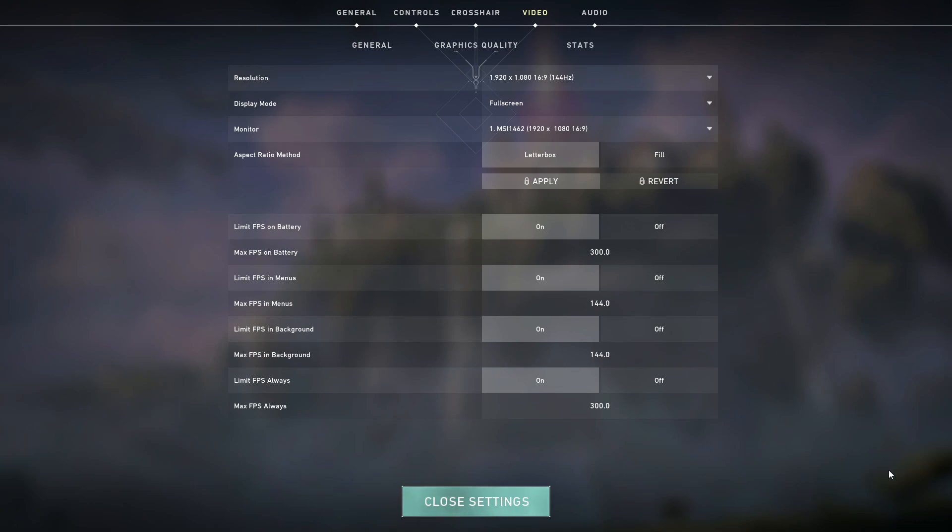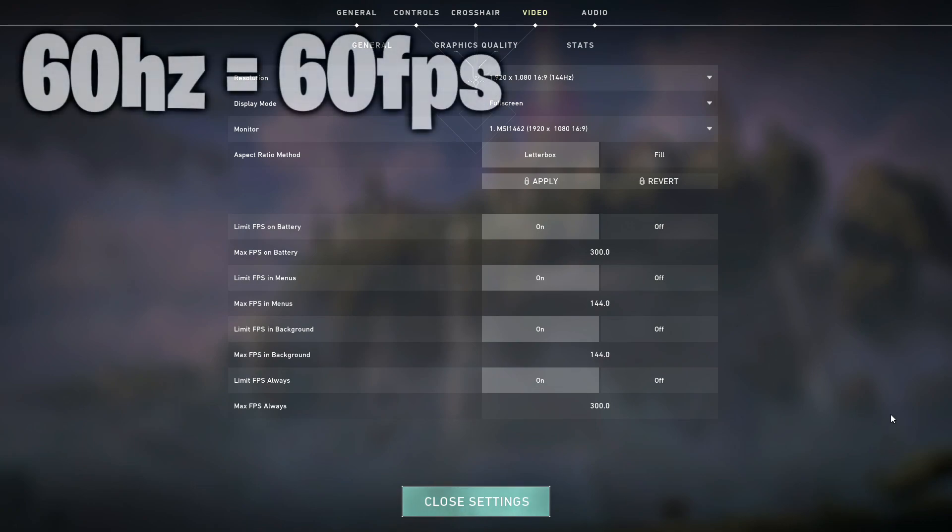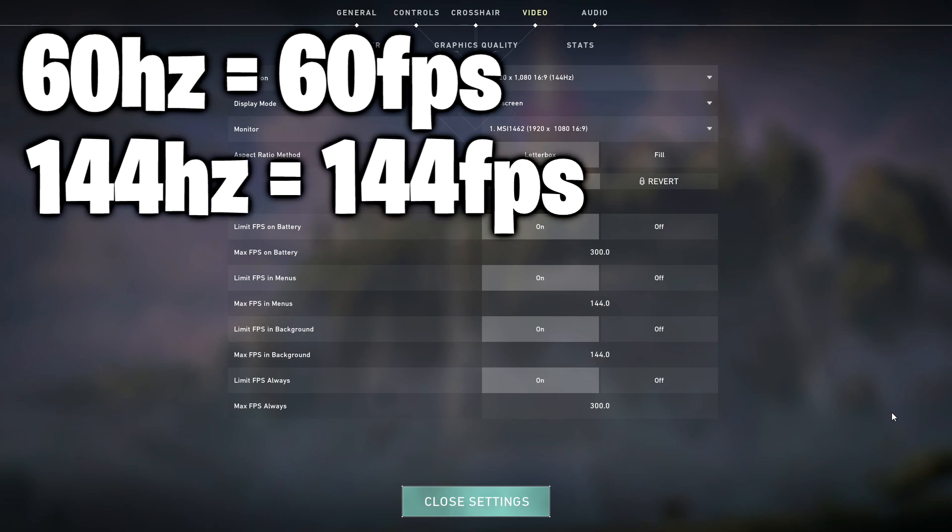If you're playing on a 60Hz monitor, then keep all of these settings on 60, because a 60Hz monitor can only let you see 60 frames per second. But if you have say like a 144Hz monitor or higher, then this will be very helpful for you.